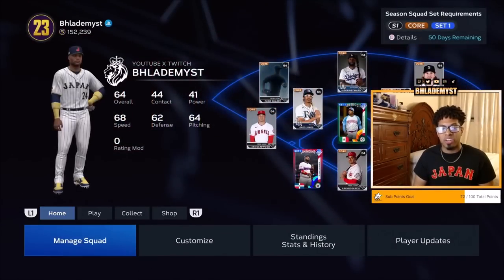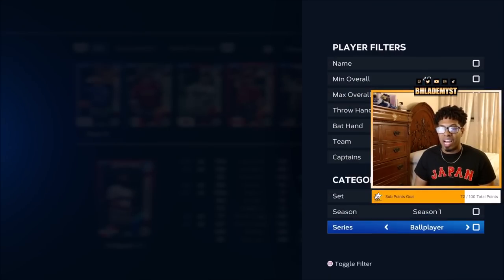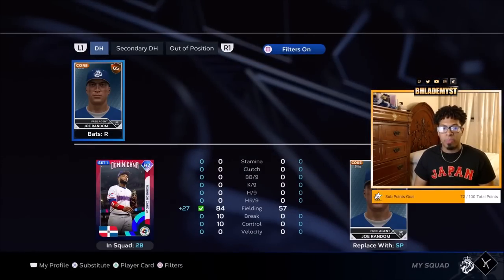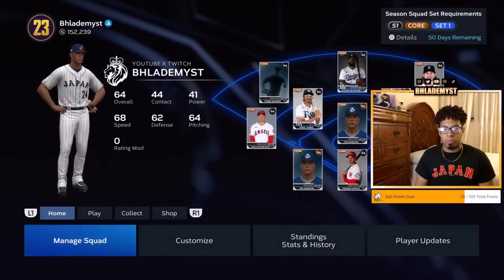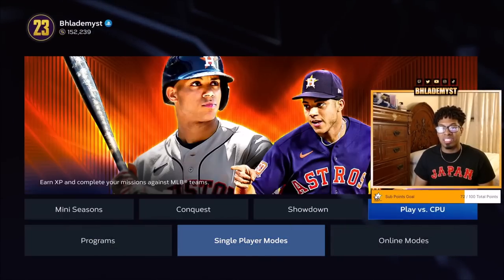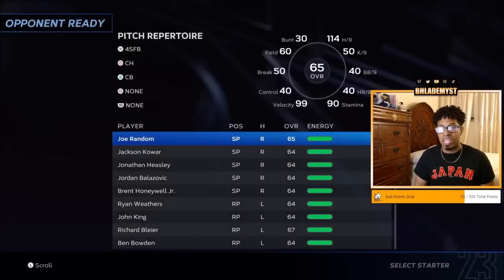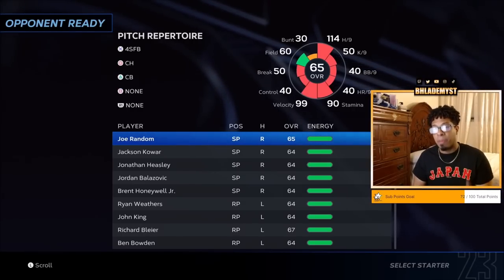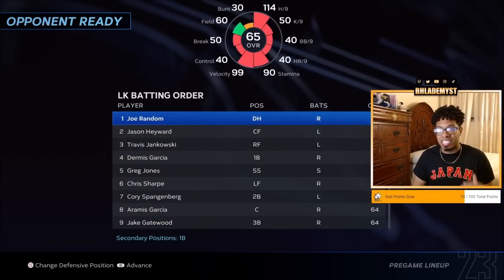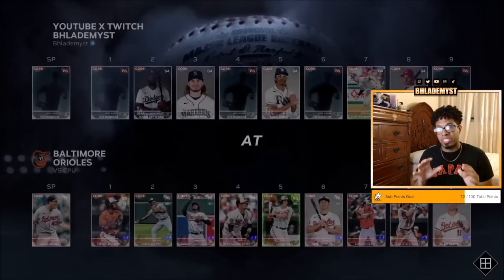Go inside your managed squad, and at the DH slot, toggle the filter and get your ballplayer in there. You are going to put your ballplayer as DH and as a starting pitcher. Head into single player modes, play versus CPU — you can be either away or home, it does not matter. In this screen, you'll see that your ballplayer now shows 114 hit per nine with 99 velocity and 90 stamina. The hitting attributes aren't visible here since it still shows pitching attributes.